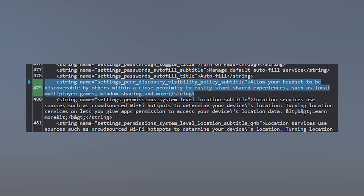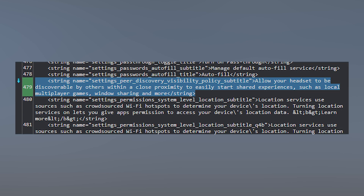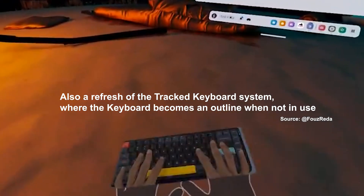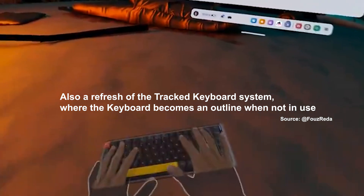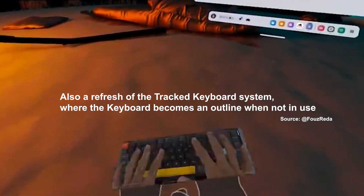With PCVR library integration, if you're connected to the PC you can start a game directly from the Quest library and it will automatically connect to Link and start — instead of having to launch Link, navigate a new OS, and then start the game. The last data mine finding is that Meta Horizon headsets might be discoverable locally, which would be very cool for mixed reality applications where everyone in the same room can discover each other's headsets and play a game together even without being on each other's friend list.